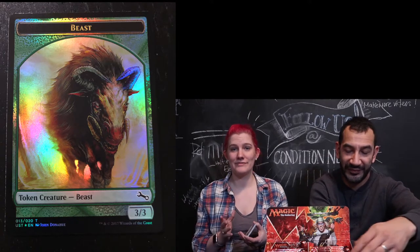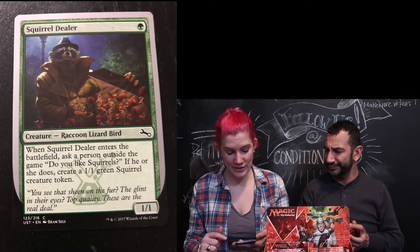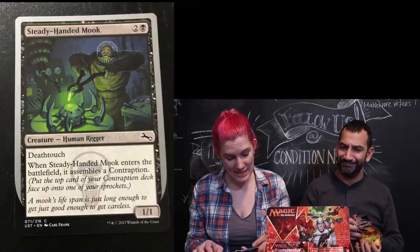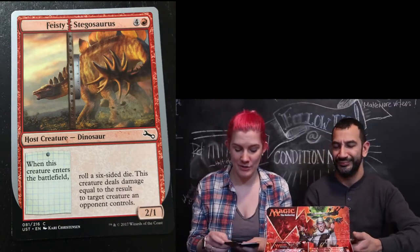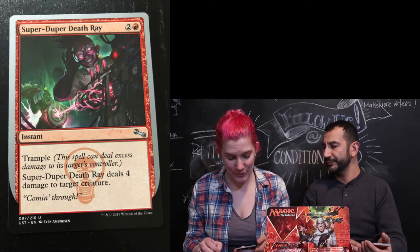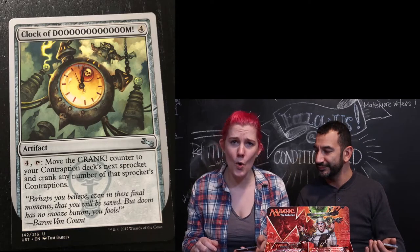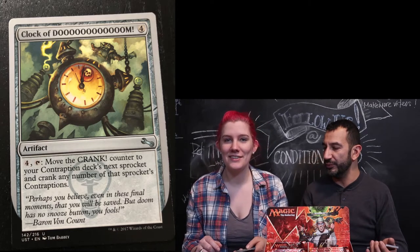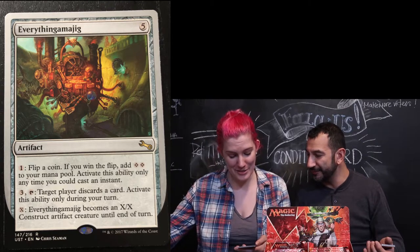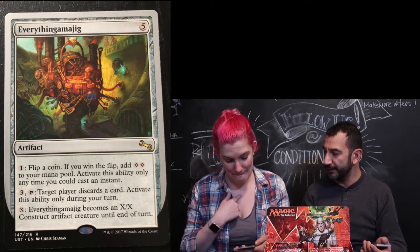I like the half kitten. I got a Humming Kitten. A Defective Detective. A Squirrel Dealer — oh my god, it's a raccoon selling squirrels, the art on these is so good. A Hammer Helper. A Steady-Handed Mook. A Feisty Stegosaurus — I'm glad I got one because I like dinosaurs. A Chipper Chopper. Target Minotaur. Super Duper Death Ray — I like the mad scientist. Socketed Sprocketeer. Clock of Doom — you put two minions. Everything-A-Ma-Jig — flip a coin, if you win the flip, add two colorless mana to your pool; activate this ability only any time you could cast an instant.